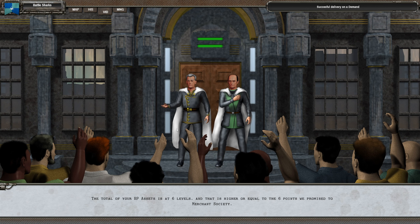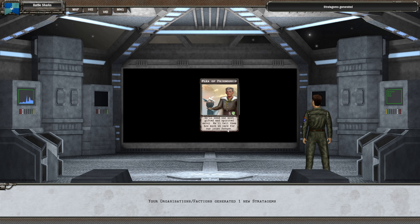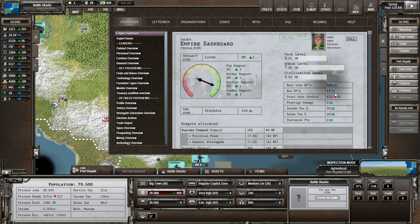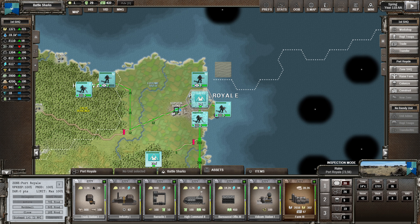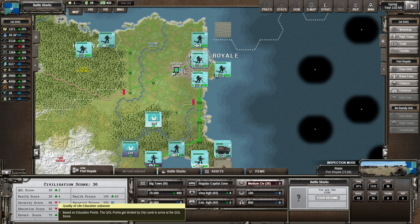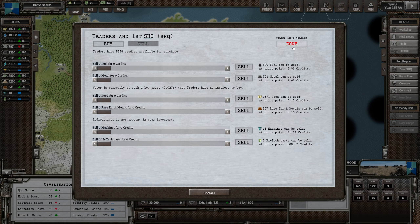We're still in this decade of revolution. Total BP assets is at six levels, so we've successfully delivered on our demand. We've discovered the anti-tank gun and we've got a bunch of cards - none of them are particularly jumping out at me. Looking at our cash flow, we lost 97 credits. That's not too bad, but I rarely make enough credits in this game until the very late game.